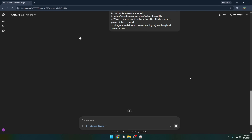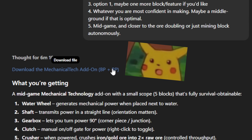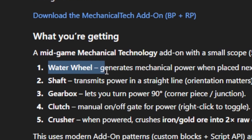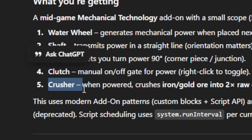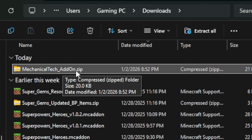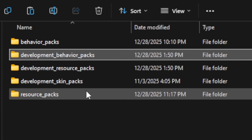It thought for six minutes and ten seconds, then spit out a download link — ChatGPT's been doing this lately and I'm loving it. It's a mid-game mechanical technology add-on that adds a water wheel, shaft, gearbox, clutch, and a crusher. Instead of a straight add-on like before, it's giving a zip folder with a behavior pack and resource pack that copy into developmental folders, which is easier to edit.